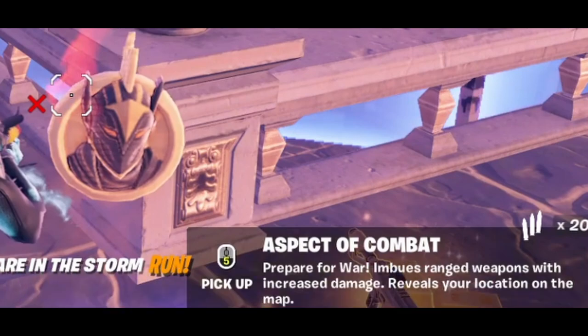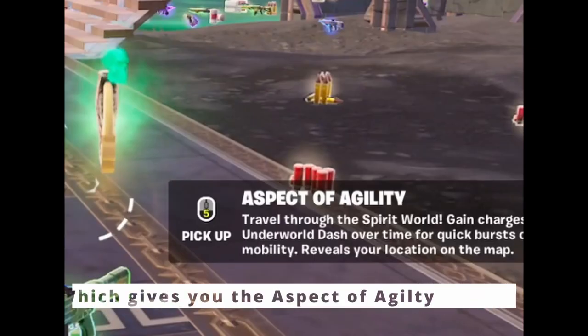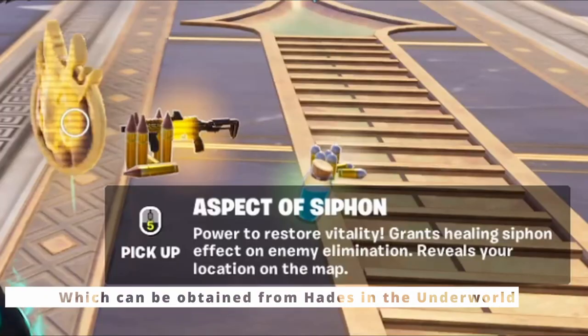The aspect of combat gives ranged weapons increased damage. Then the Medallion from Cerberus in Grimm Gate gives you the aspect of agility. This gives you quick dash bursts. The last Medallion is the aspect of Siphon, which can be obtained from Hades in the Underworld.